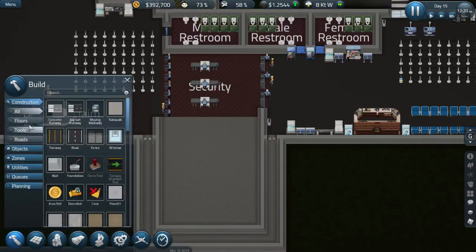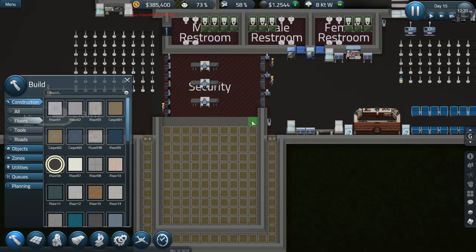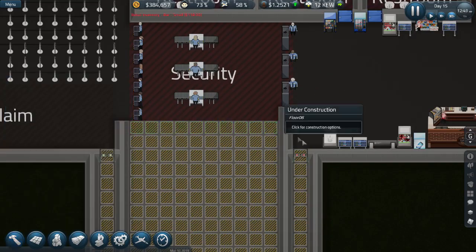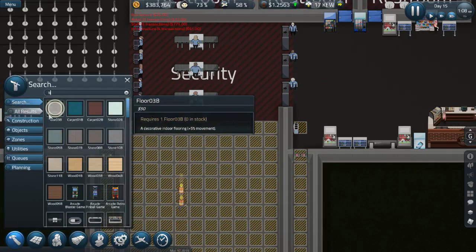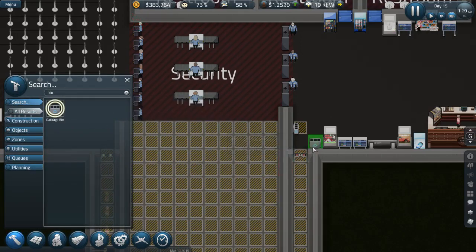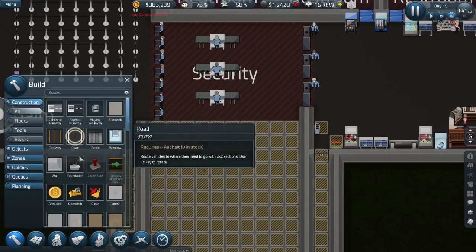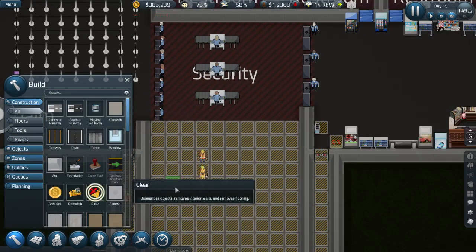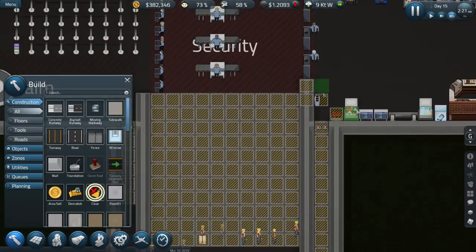Now I need to go to floors and pick the black one. What if I dismantle that garbage bin and place it over there? That way I can clear out those two walls and add another scanner here.